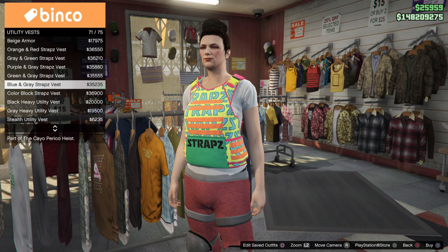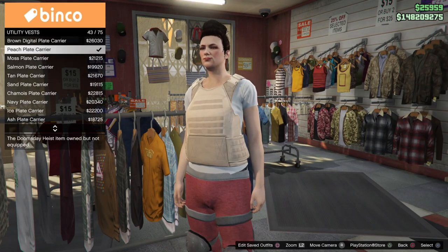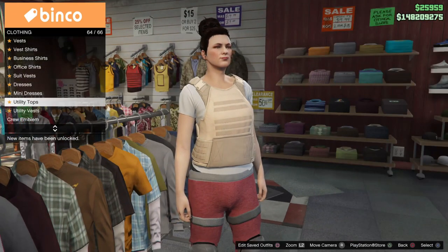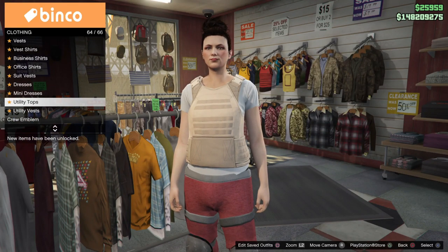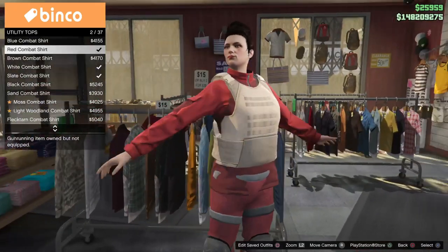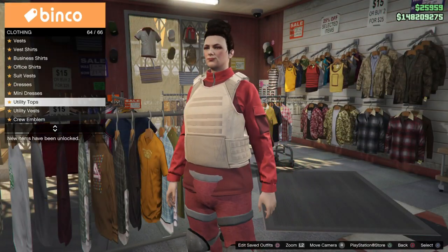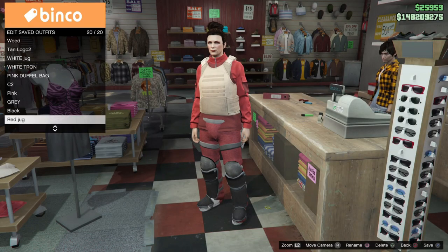From the top section, go ahead and put on a peach plate carrier, which is Utility Vest number 43. From here you can put on any t-shirt that is compatible with the peach plate carrier. Back out once, go up once to Utility Tops, and look for the red combat shirt, which is number 2 out of 37. This shirt goes great with the red juggernaut outfit. Save this outfit in the same slot as the juggernaut outfit.